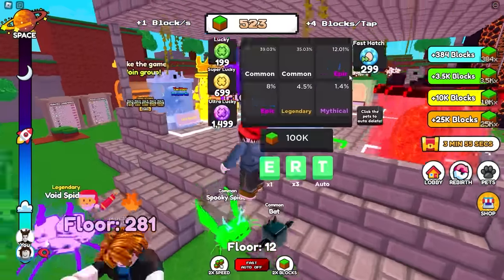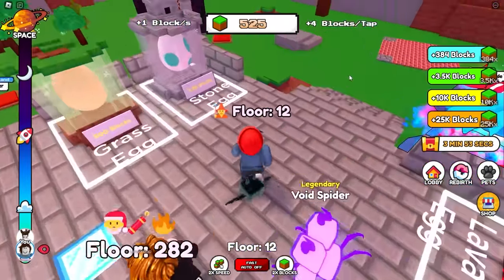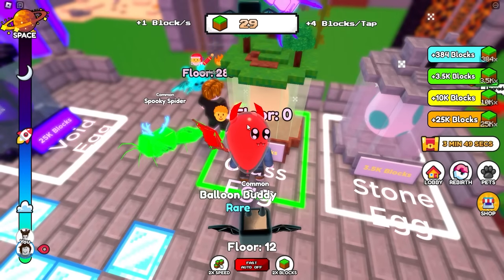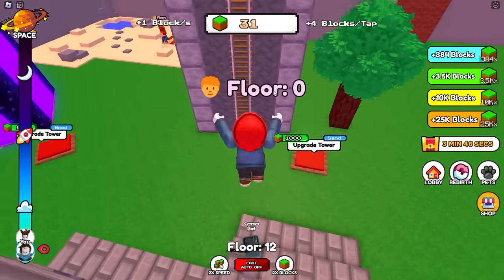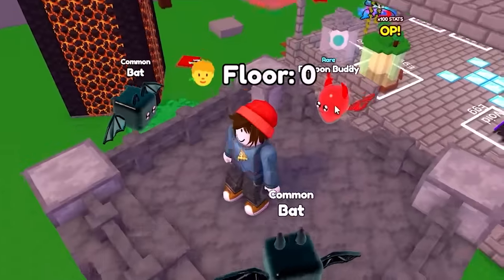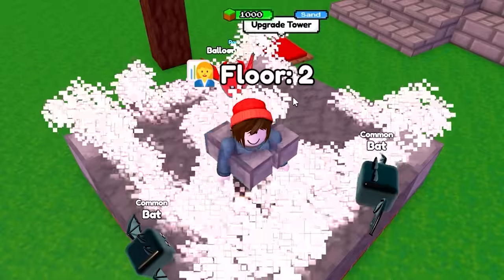We're already up to 500 blocks again - that was actually stupidly quick. The next egg is 3,500, so we'll get one more of these before going to that one. And this one's rare - it's a balloon buddy. Times 1.25, which seems to be less than the other one, but I don't care. Just keep going. More blocks.